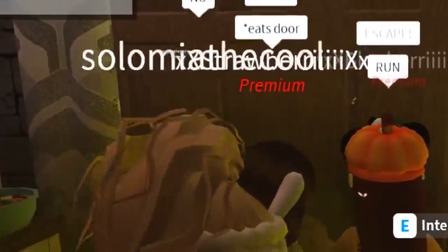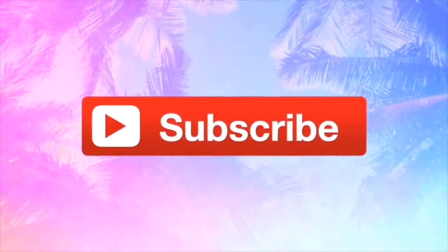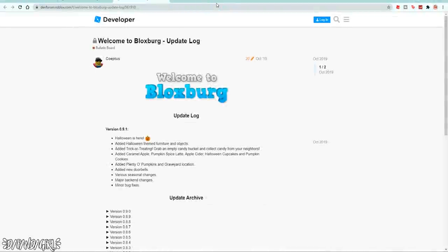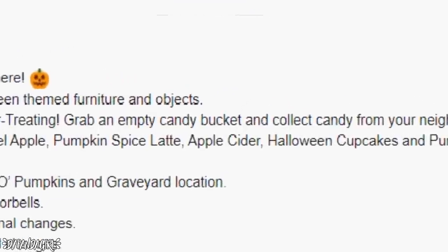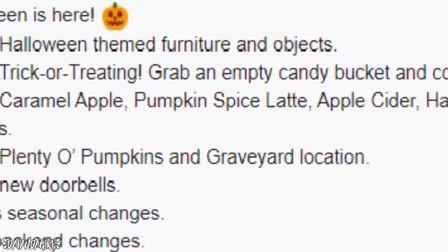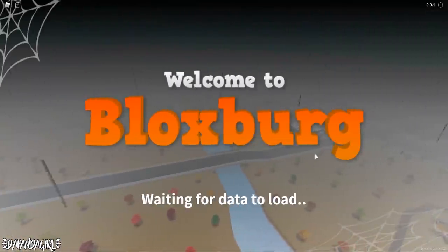Version 9.1 is out and Halloween is here! A pumpkin emoji has been added, along with Halloween-themed furniture and objects, trick-or-treating, candy collection from neighbors, caramel apple, pumpkin spice latte, apple cider, Halloween cupcakes, and pumpkin cookies. There are also plenty of pumpkin and graveyard locations, new doorbells, various seasonal changes, and major bug fixes.